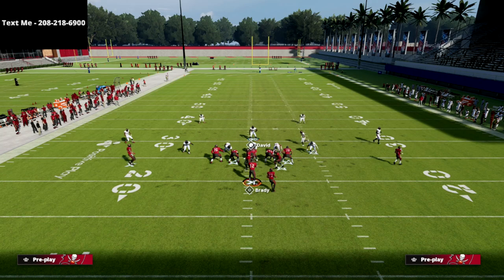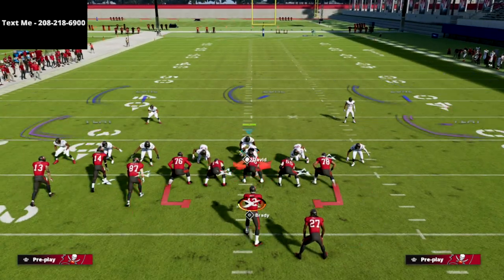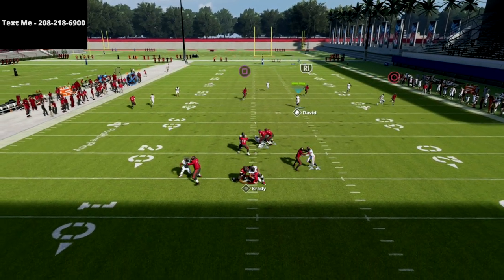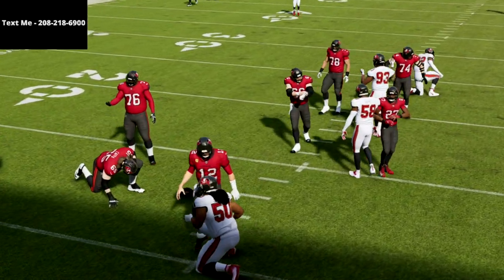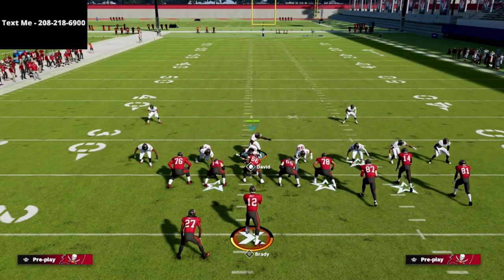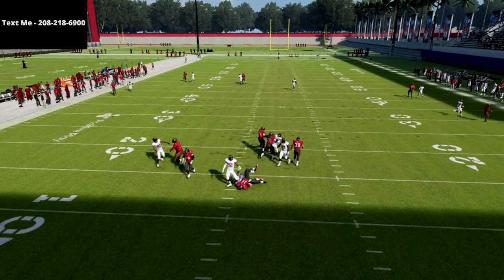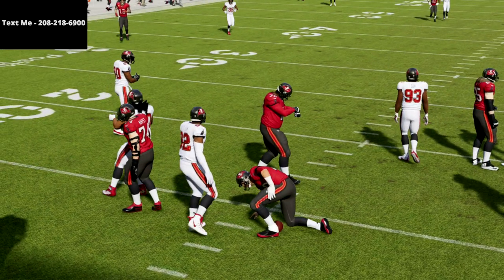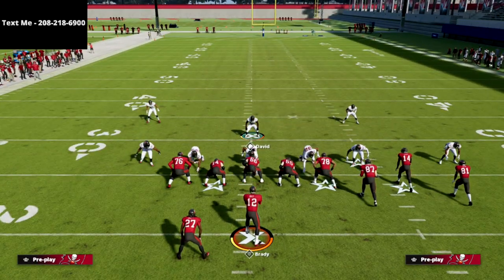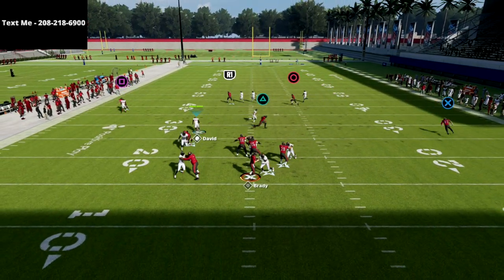If they flip their bunch formation, all you have to do is flip your setup as well. Again, all we're doing is pinching our line, containing, and pass committing — pass commit is really important out of this defense. Come down just like so and you can see we're still getting heavy pressure even if they block a running back. The beauty of this defense is it's also very easy to go to man coverage — just go to Mike Blitz Zero and run the same exact concept. You get man-to-man coverage that you can mix within your other coverages.